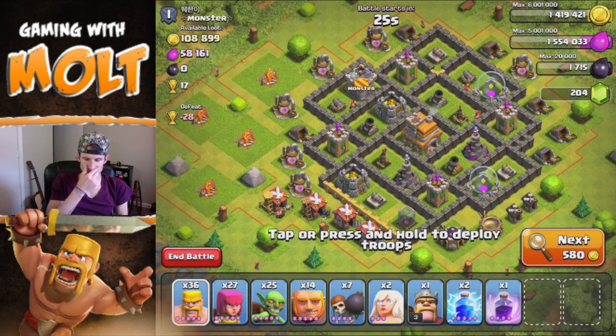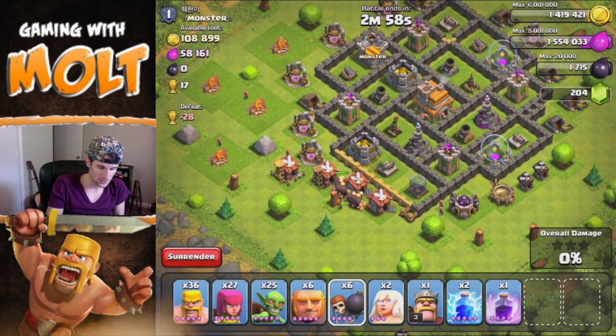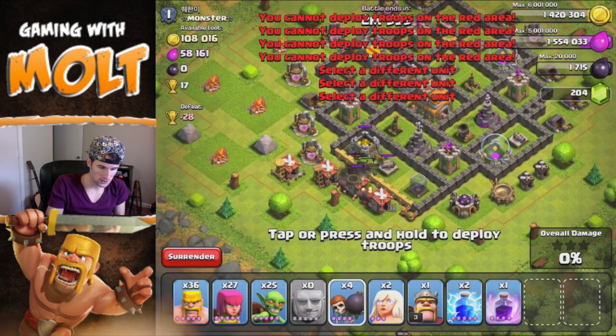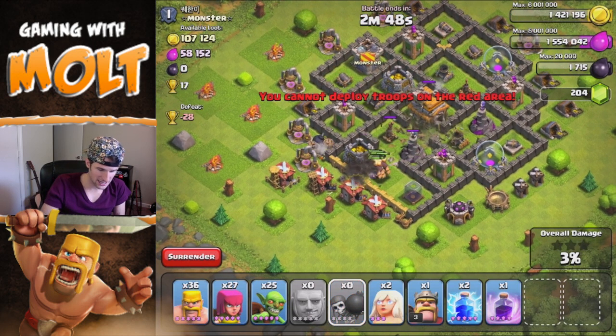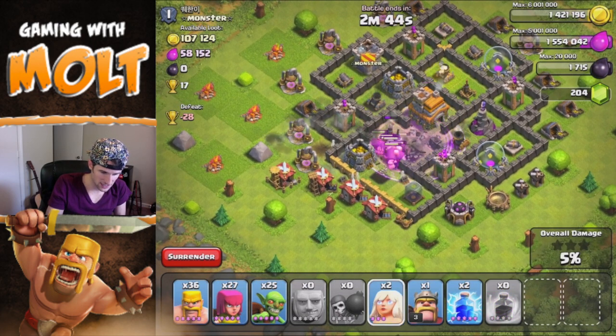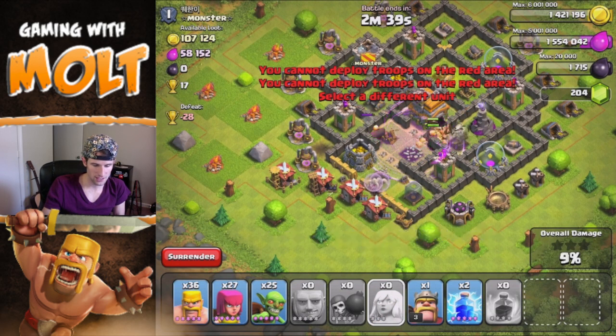Here's the first base that I think we're gonna go for — it has a hundred and eight thousand, which isn't too bad. One of his air defenses are down right now, so that's perfect for us. We're gonna drop off all of our giants right here, get them in the wall. Once those mortar shells hit, we're gonna drop some wall breakers — they got us right in there into the center where that air defense is. Now we can drop our healers.